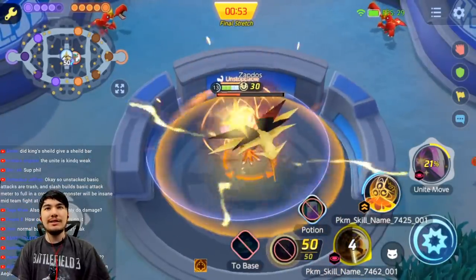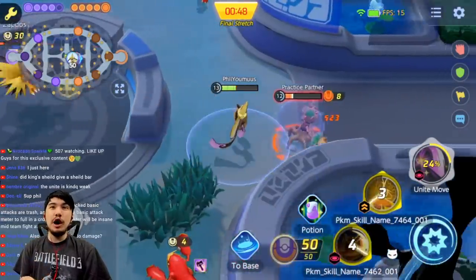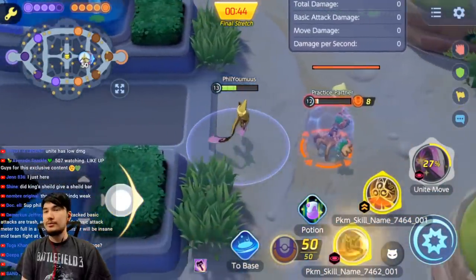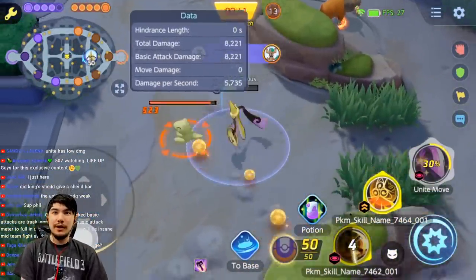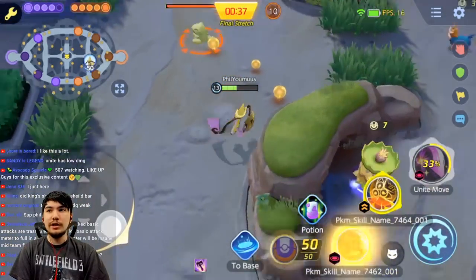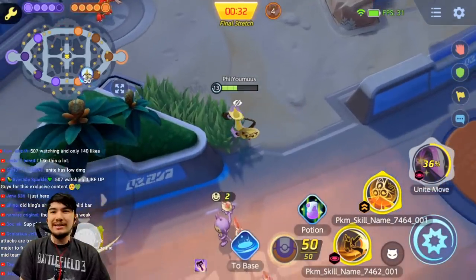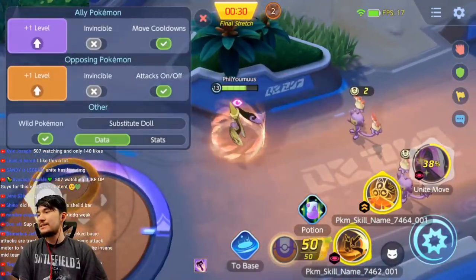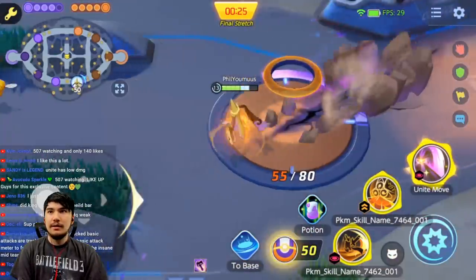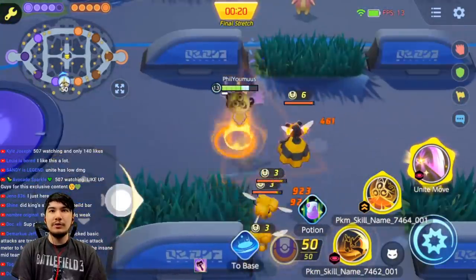The unite looks kind of weak honestly — but Slash looks so strong. It just gives me Lucario Extreme Speed vibes — it crits and does so much damage. So far Slash looks really really strong, and the unite has knock-up. It's a skill shot — it can't be that bad. It gives you attack speed buffs and all that.